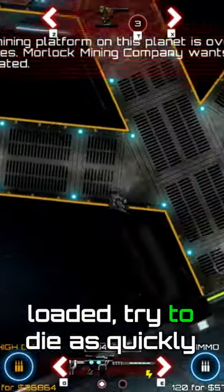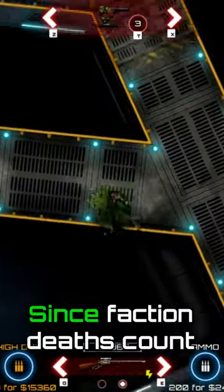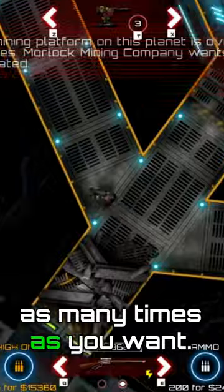Once the game has loaded, try to die as quickly as possible. Since faction deaths count as a win, you will get your armor mastery up very fast. You can repeat this process as many times as you want.